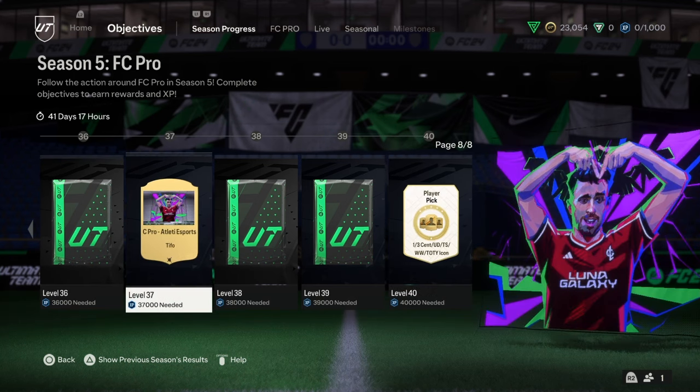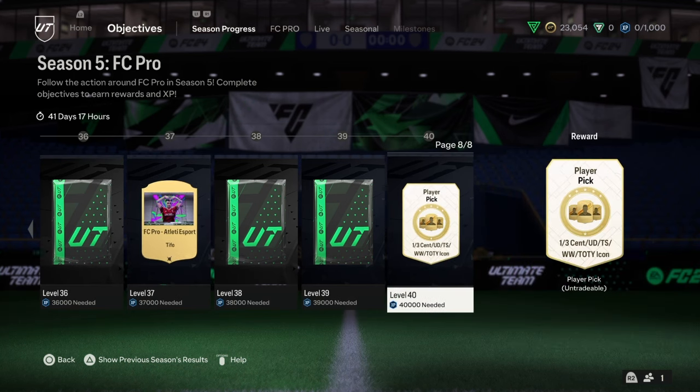Here we can see the last one, the last level and the last reward, which is the 1/3 cent/UD/TS/WW Team of the Year icon. It seems like a great reward.